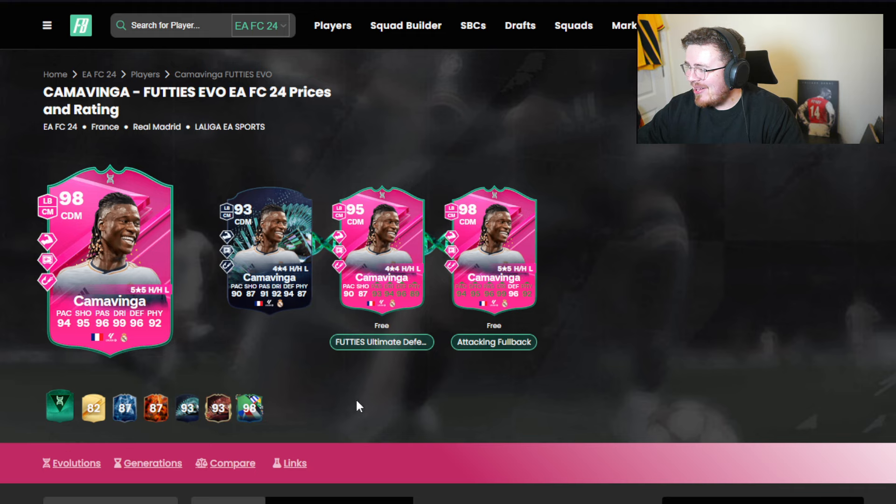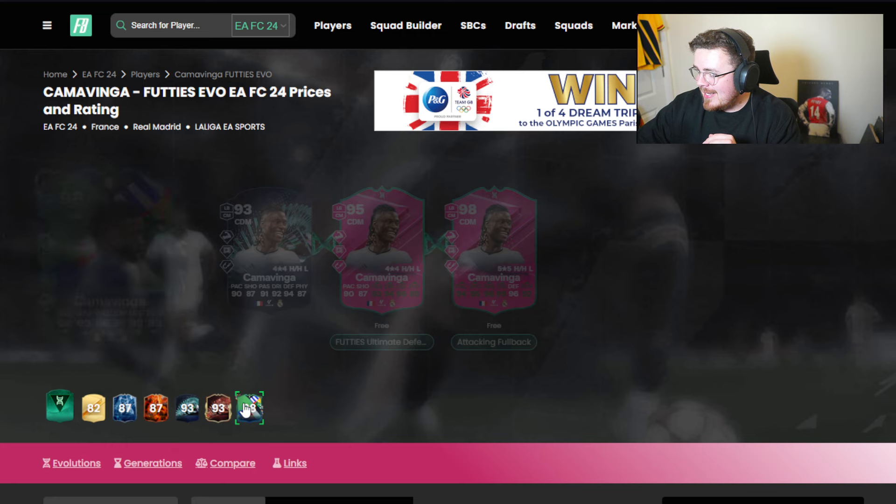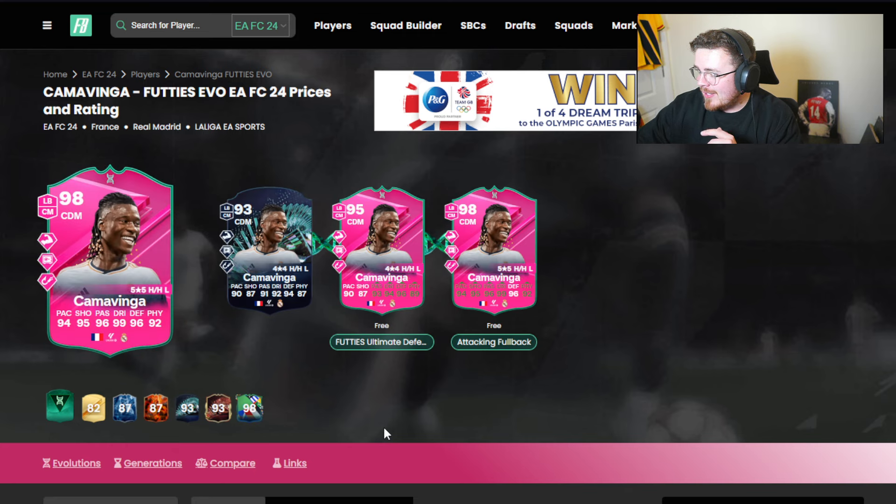Something about Cucurella gets under my skin - let me know if you agree. Bruiser, press, proven okay - press proven already on there, intercept for Camavinga. It's not quite as good as this version I think, but a solid shout nevertheless - probably better suited to play as a CDM over a left back or a fullback.